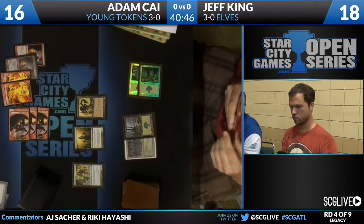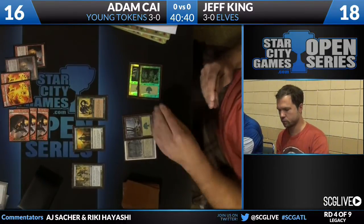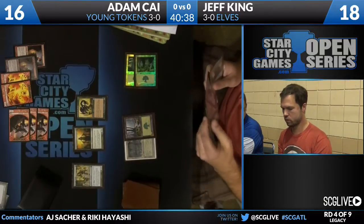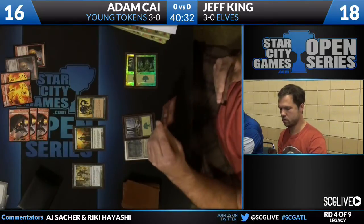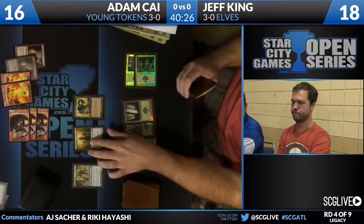Craterhoof Behemoth — because what Jeff King's hand needed was some more uncastable giant dudes. Now he's got to figure out he basically has two more turns at best. So he's like, how can I get this to a point where I can go off or win, or at least clog up the board enough that I don't just die. Even without the Intangible Virtue, Adam Kai's token army is enough against the 1/1 creatures of the Elf deck.